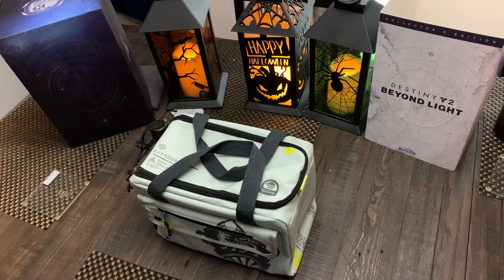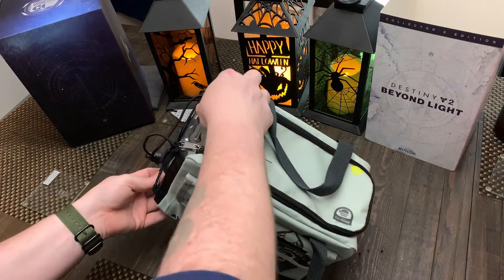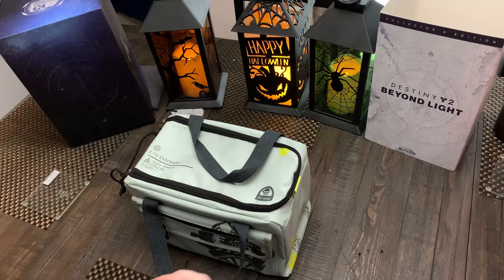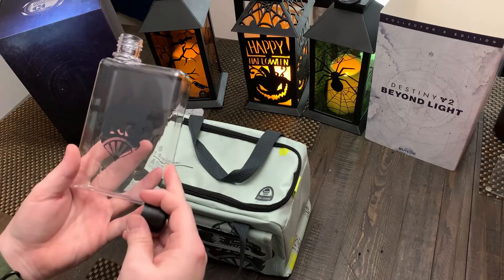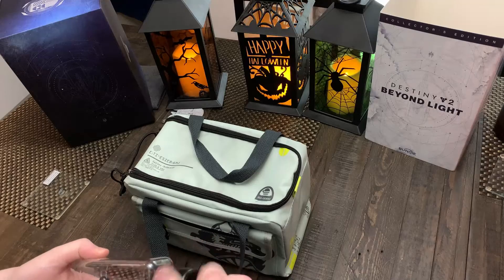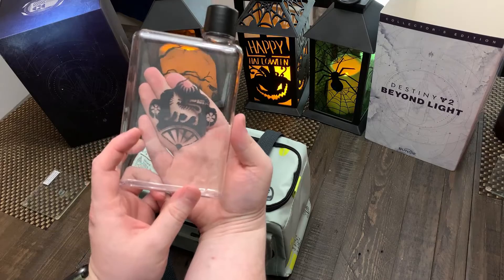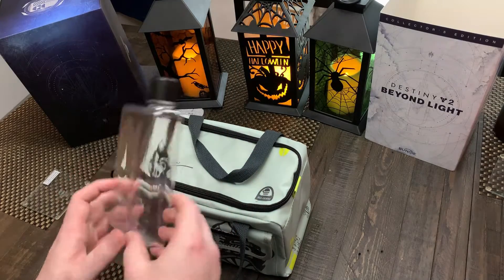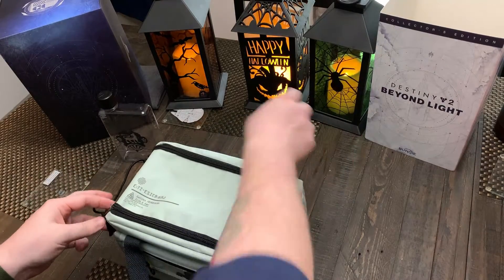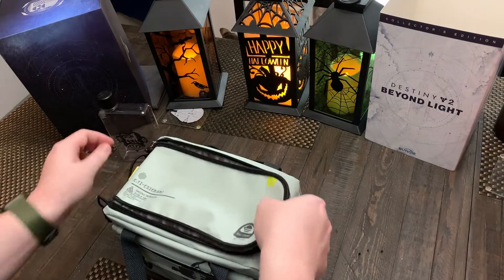First things first, we've got this water flask canteen — it's just plastic but it's still pretty cool. I like the flat bottles because they can slide into places anywhere. There's a little Destiny symbol on it. Let's go ahead and open this bag — it kind of feels like a lunchbox. I'm not sure if that's what it was supposed to be, but that's kind of what it feels like.